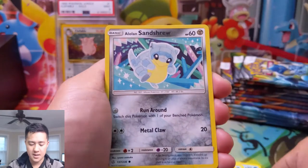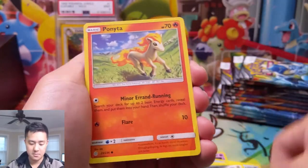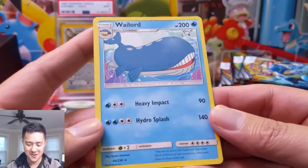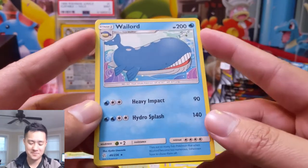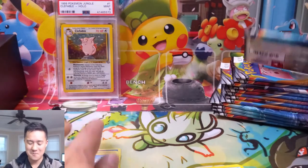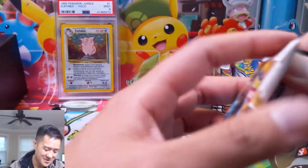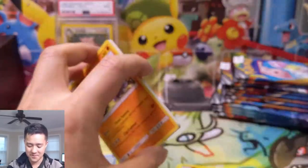Tepig, Flabebe, Alolan Sandshrew — I like that art — Ponyta, Ponyta, and Wailord. Is there ever actually a Wailord deck? I think someone used the Wailord deck against me and actually took us out with the Magic Circle GX attack — it was epic! I always think of Wailord as a meme card, although it did do its thing one time and took the match.